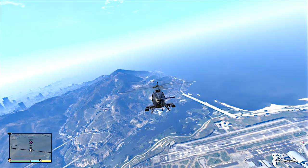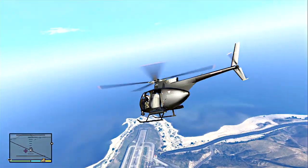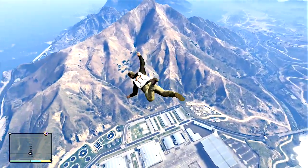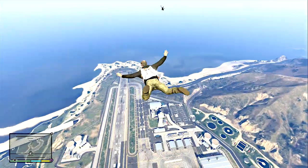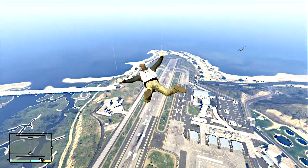Alright guys, so what we're going to do is hover over the base and we're going to do a HALO jump — a high altitude, low opening — which means as you get closer and closer to the ground, don't open it too soon because we want to be really low to the ground and hopefully not go splat. If you're lucky, you'll be able to kind of glide into the large hangar. That's what we're aiming for.